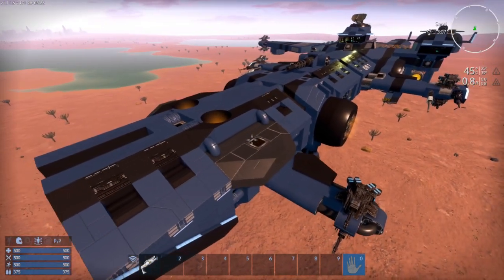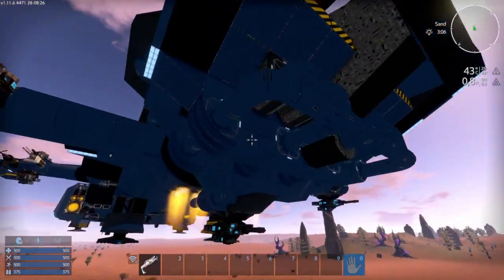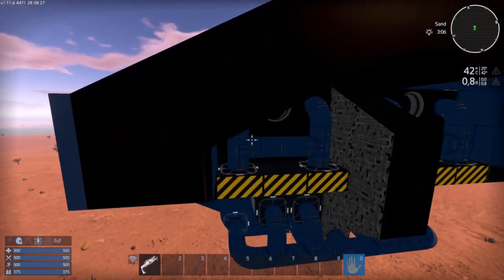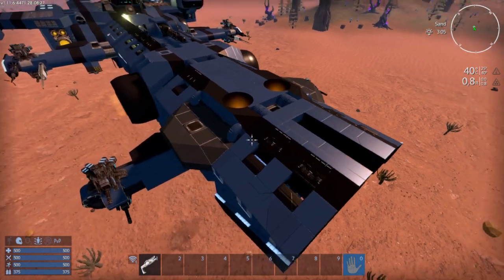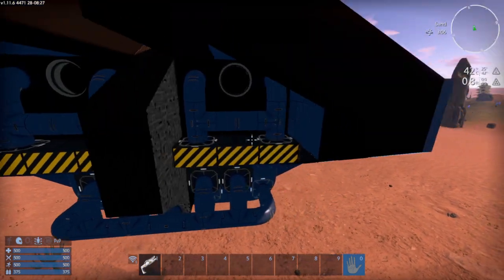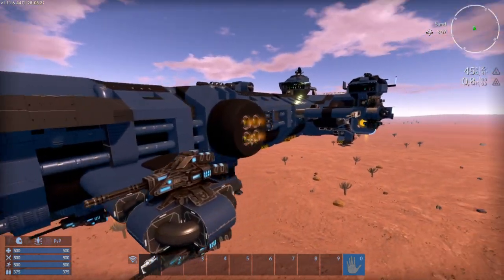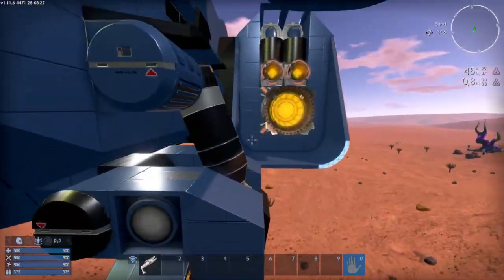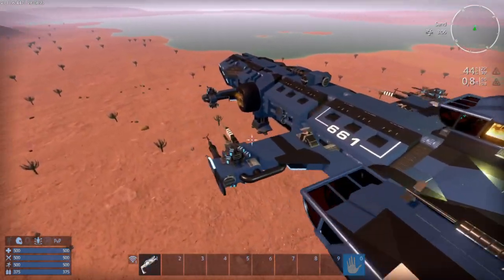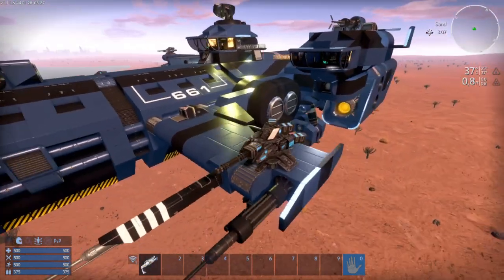This is a light freighter capable of space combat when upgraded. We have Xeno blocks and combat steel blocks on the front to tank some damage when your tilt is down. Every time you find a fight in space, be sure you are facing your opponent from the front. If you want to flee from the battle, please don't turn around — you have strong backward thrust, so simply retreat going back.